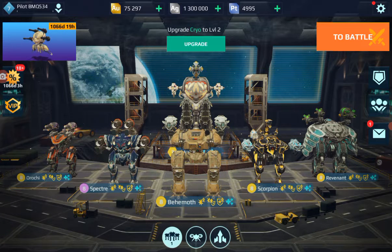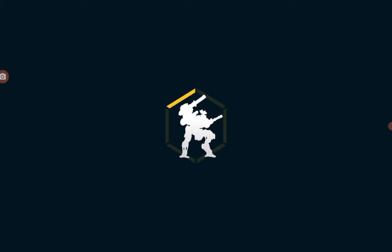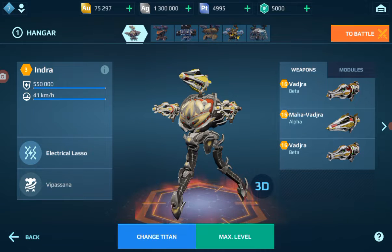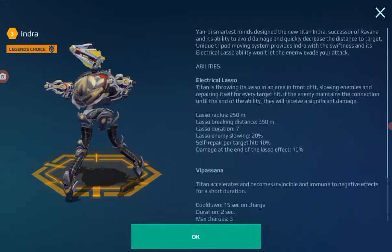Hello viewers, welcome to another world boss test server video — this is July 30th and 31st, 2022. Here we have the Indra Titan, which is very similar to Ravana. It has a Vipassana ability, which is like transcendence — it becomes invisible and immune to negative effects.